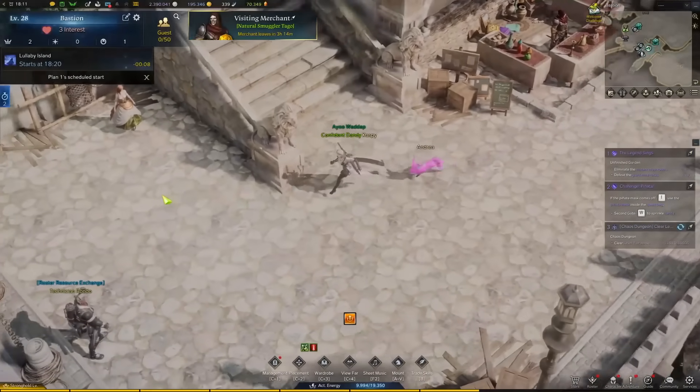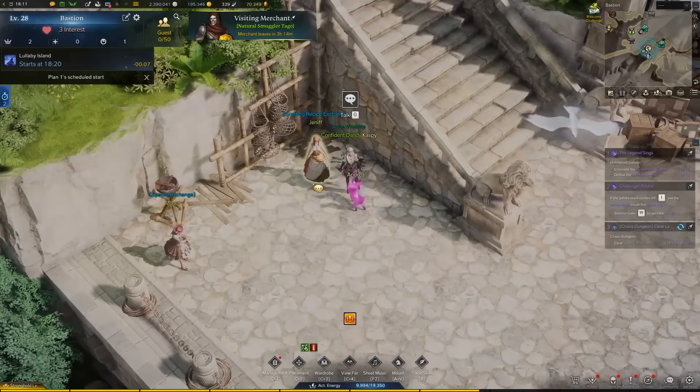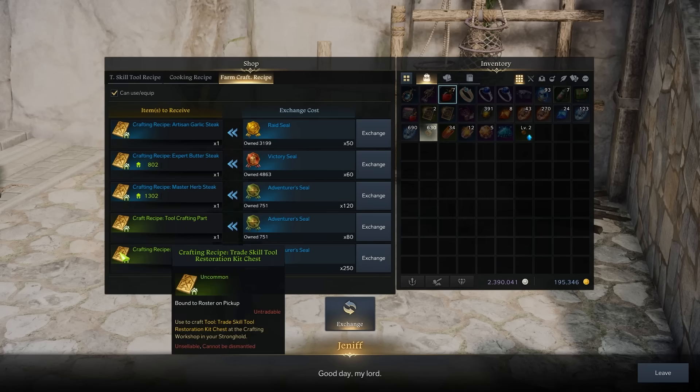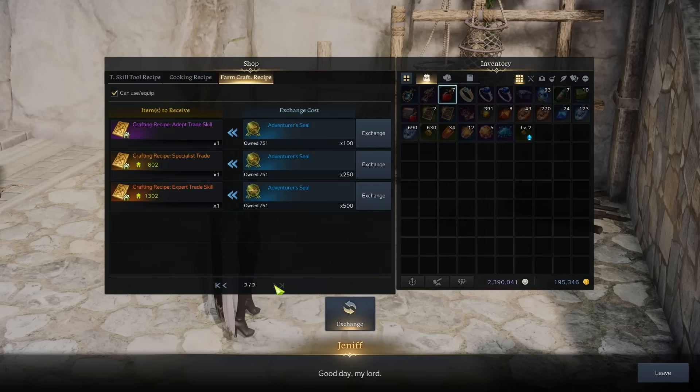I queue it up when I go to sleep and when I wake up. You'll need the recipe, which is sold just down in the stronghold with the other vendors. Talk to Janeef, the crafting recipe exchange, and go to the farm crafting recipe tab. The "Craft Recipe: Tool Crafting Part" is the book you need — it sells for 80 adventurer seals. Right-click it from your inventory and you'll have that recipe learned forever.